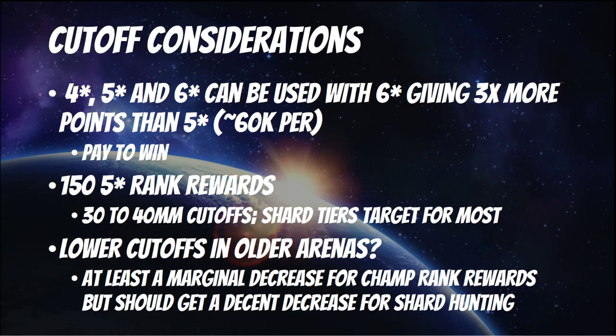So when it comes to the cutoff, 4-stars, 5-stars, and 6-stars can be used. In the case of the 6-stars, the score they're going to give is about 3 times more points than what you get for 5-stars. 5-stars are typically getting around 20,000 points once you've got that 3x multiplier up and running, so that's around 60,000 points for each 6-star team.